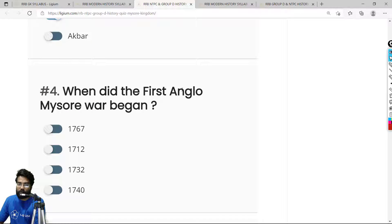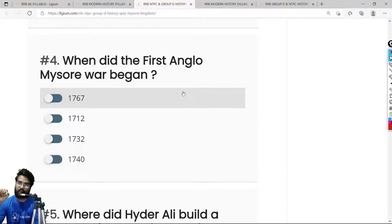Question 4: When did the First Anglo-Mysore War begin? In 1761, Hyder Ali became the ruler of Mysore. That same year, the Battle of Panipat occurred, where the Marathas were defeated by the Afghans, causing the Maratha power to gradually decline. Hyder Ali had two enemies — the Marathas and the British. Since the Marathas were occupied elsewhere, Hyder Ali fought the British in 1761, defeating them brutally. The correct answer is 1761.